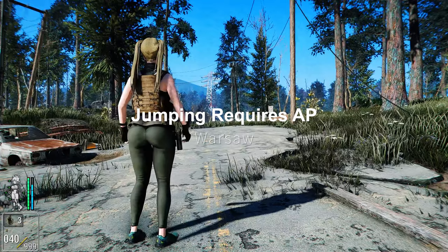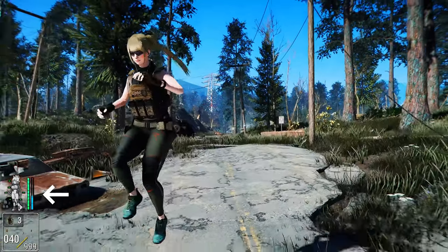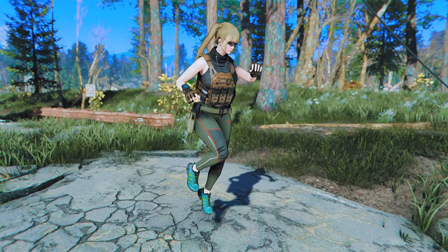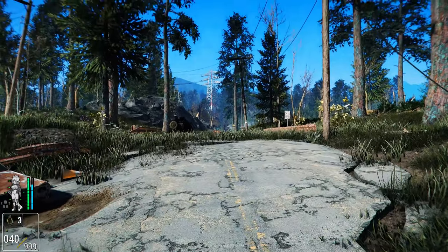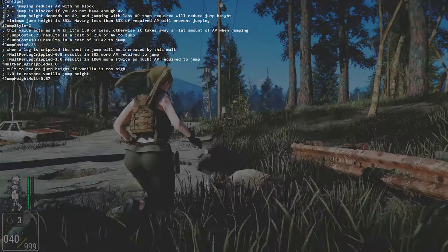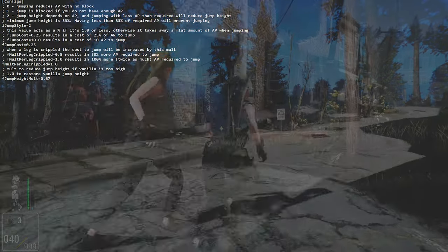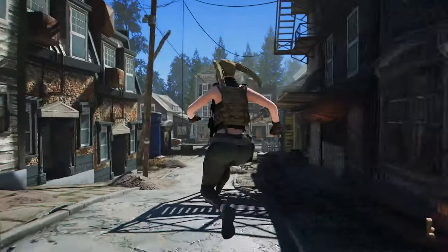Next up is Jumping Requires AP. This mod makes you consume action points (AP) when you jump in Fallout 4. It increases the game's difficulty and balance, and makes jumping more realistic. You can adjust the plugin's behavior and AP cost through the ini file, and if you don't have enough AP, you can either disable jumping or make it smaller. If you want to add a more realistic jumping feature to your game, give this mod a try.